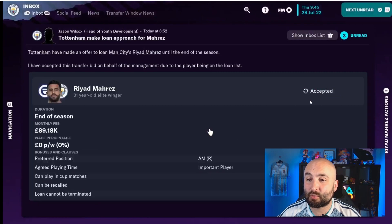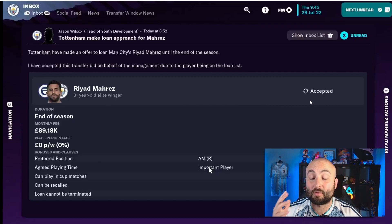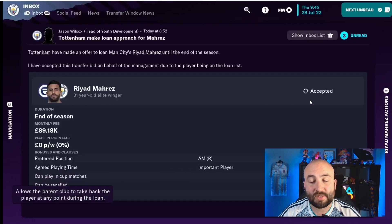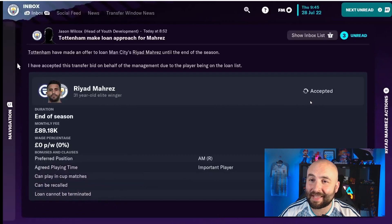Sometimes you might get offers that don't match what you asked for. Mahrez — we put him on the transfer list — and Spurs have come in saying they want to loan him. They're going to play him as an important player. If you want to develop younger players, make sure you get them on agreed playing time of at least regular starter or important player. You can set whether you can recall the loan and how much they're going to pay in fees and wages. Right now Spurs aren't offering any wages, so it's not very good — but my director of football, because I left it in his hands, is handling it for me.